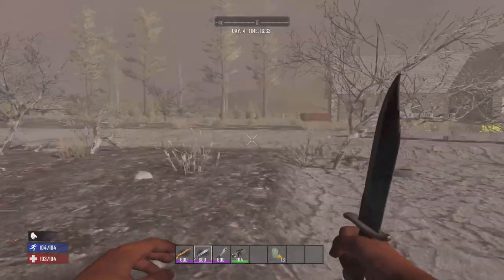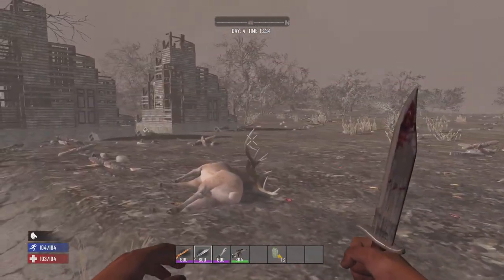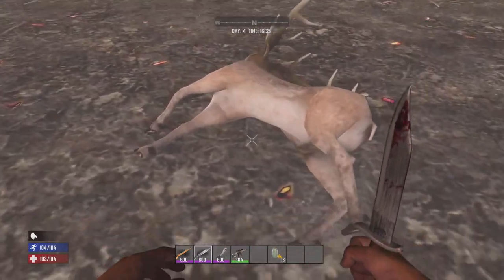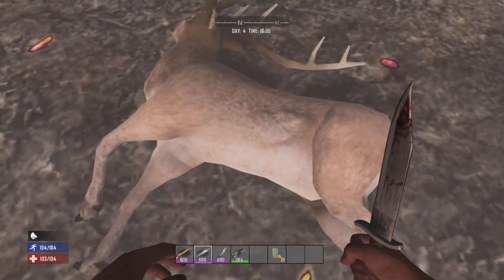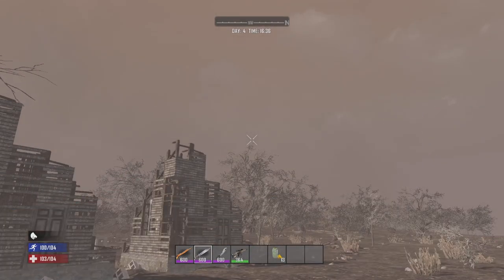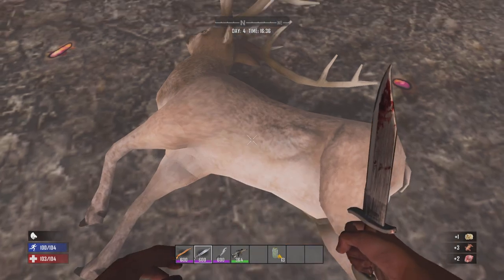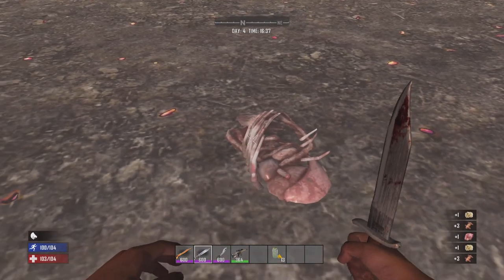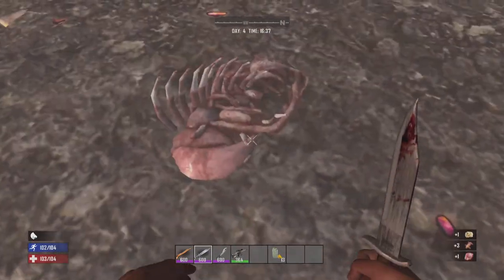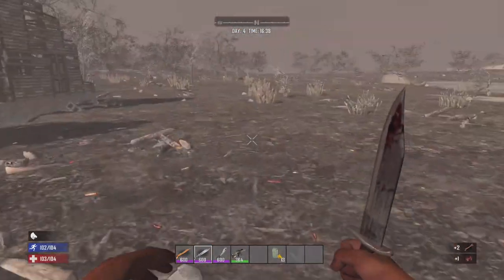Then you've got your hunting knife — a nice traditional hunting knife that looks kind of like a Bowie knife, or like the Rambo knife. Let's see how much this does. This is what it looks like with your swinging. It does about 40 damage per swing. That's really nice.